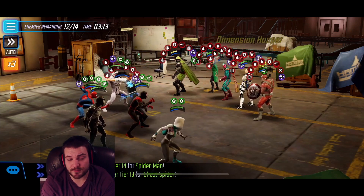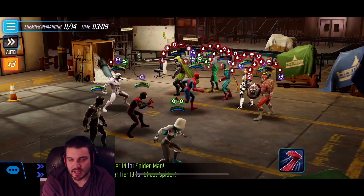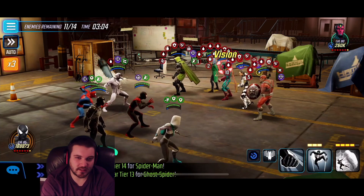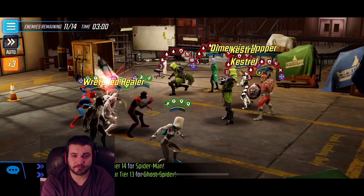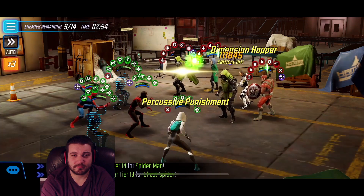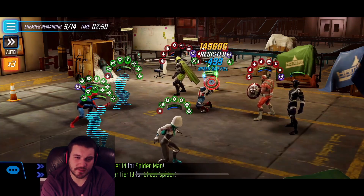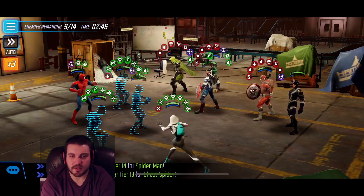Kestrel does open up with a basic first, so she's basically programmed to keep her abilities until Captain Sam is around doing his thing — it's pretty sneaky. So there's another extend on the Doom, and we steal all that stuff for our Symbiote Spider-Man. Kestrel bleeds out. And here's Captain Sam — here's the test. Probably should have used the basic there to steal off more of those deflects, but it is what it is.